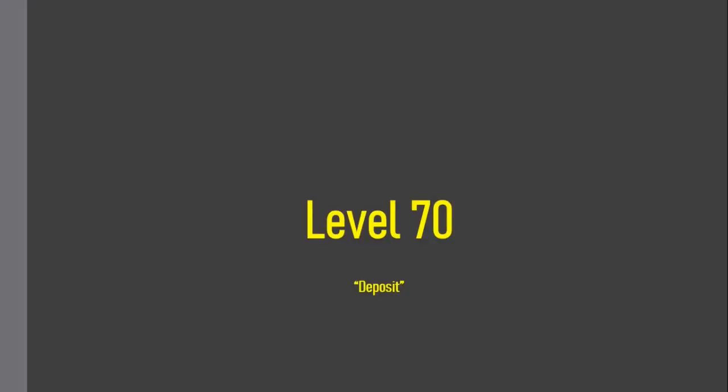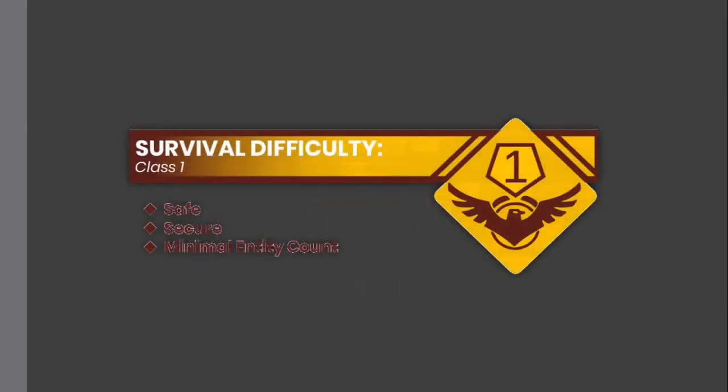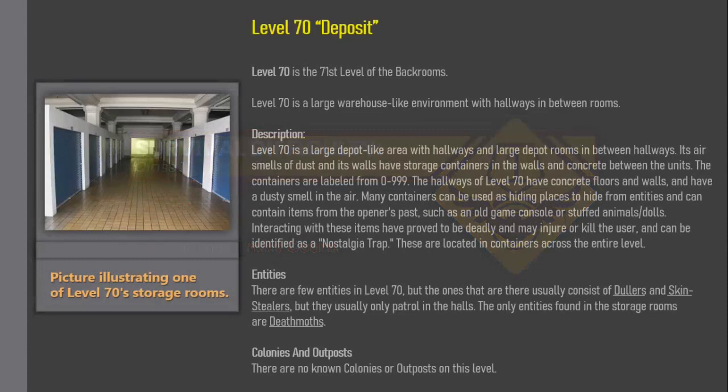Level 70 — Deposit. Survival difficulty: Class 1, Safe/Secure, minimal entity count. Level 70 is the 71st level of the Backrooms. It is a large warehouse-like environment with hallways in between rooms. It is a large depot-like area with hallways and large depot rooms in between hallways. Its air smells of dust, and its walls have storage containers that can creep between the units, labeled from 0 to 999.